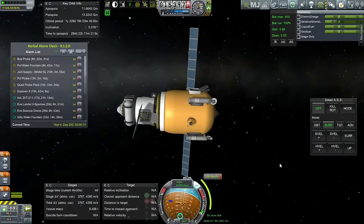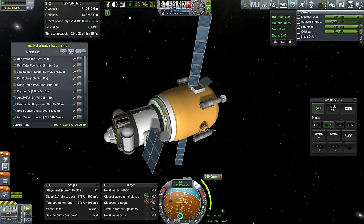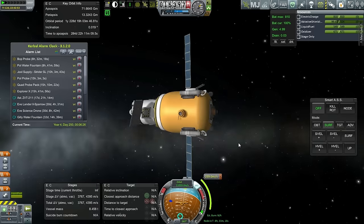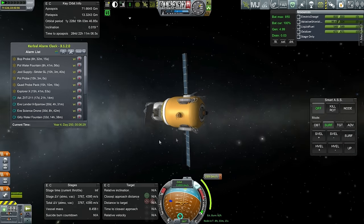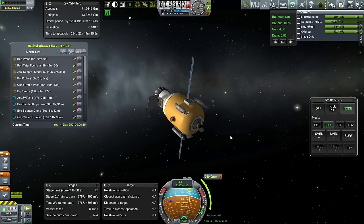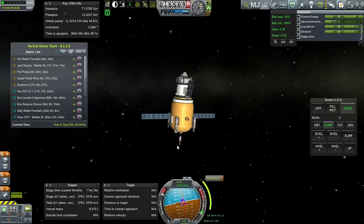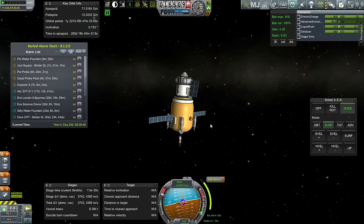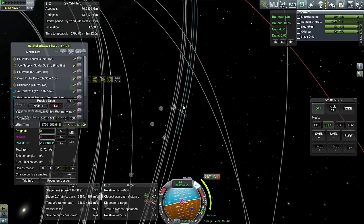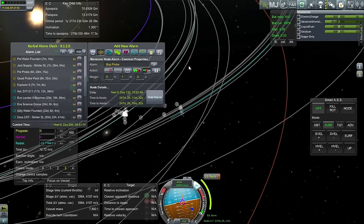Next is the Bop Probe. Here's our ambitious little Bop Probe - note the parachute, which means this is supposed to return back to Kerbin, along with the heat shield. It has refueling capability, and the CRT on the Jewel Oasis could potentially refuel it if needed. For now we're just concerned about getting it into a decent orbit around Joule. The maneuver node is in eight hours and it's a strict inclination change. The game isn't letting me make a maneuver node here, so I'll create an SOI change alarm instead.